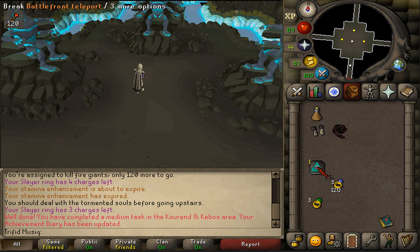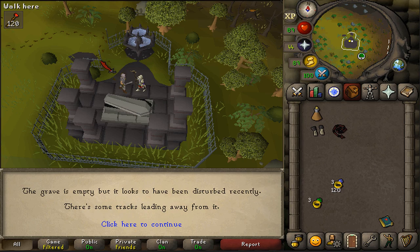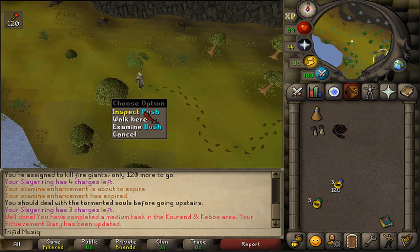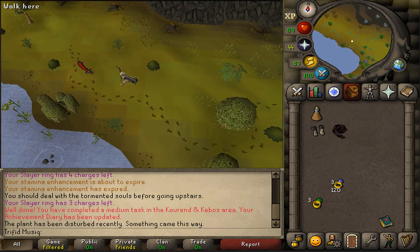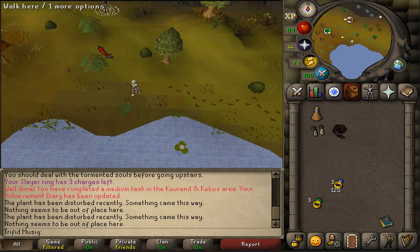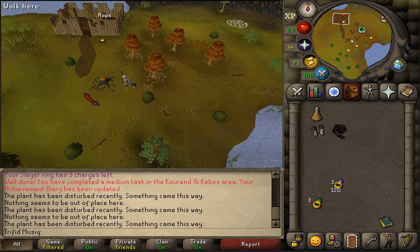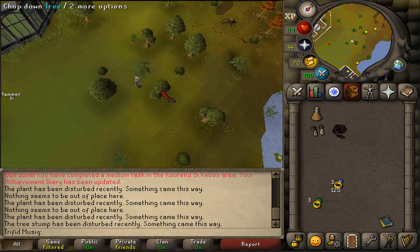If you've used the fairy ring teleport CIR once again, just run a bit southeast until you see this graveyard. Here you'll find an ancient grave. Click on it and you'll find some tracks. Follow the tracks to the end, and there you'll find some vegetation around it with an inspect option. Inspect the bush just south of the track. Next, search a plant just west of the track. Next, search a plant just a bit southwest next to the water. Next, search the tree stump. Then search the big plant just south of the track.